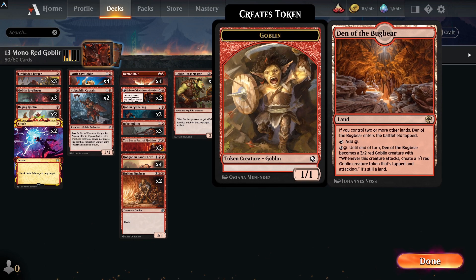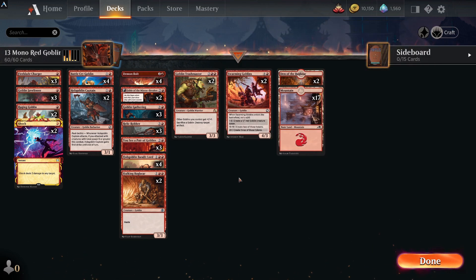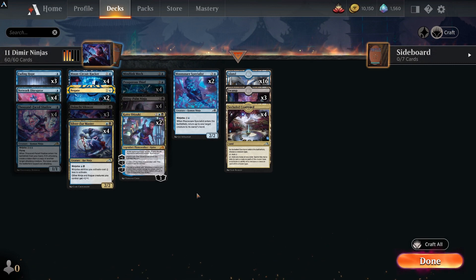This deck has a few Arena cards in it so it's slightly less of a problem to craft, but it's still only 13 rares — two of them are lands — and with Hulking Bugbear making another 1/1, you're splashing loads of creatures into this and just swarming the board with goblins, then basically just attacking for the win.